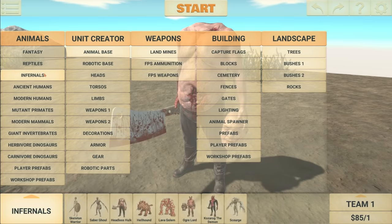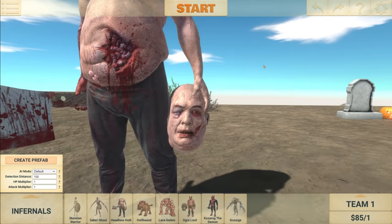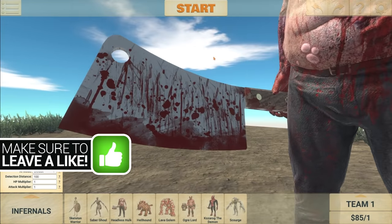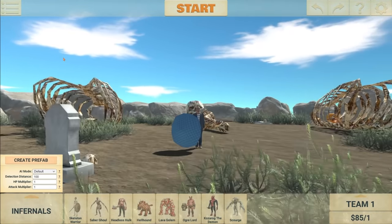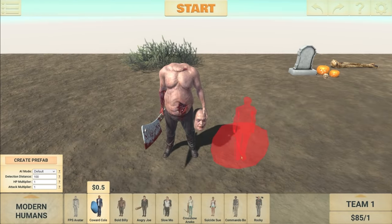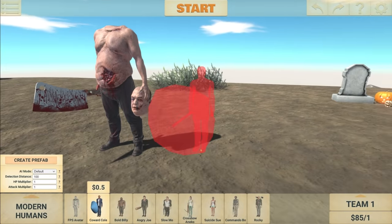This fella is actually part of the Infernals unit. There he is right there — he is $85. I am yet to see this guy in action; I have saved it for this video right here. So I have absolutely no idea what he's going to do. I'm guessing he's probably just going to use this giant knife here. We have Coward Cole over here as our test subject, but just before we start the fight, I want to quickly show you a size comparison. As you can see, Headless Hulk is still pretty large — much bigger than Coward Cole, that's for sure.